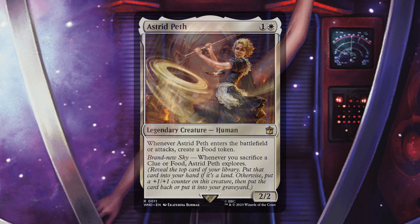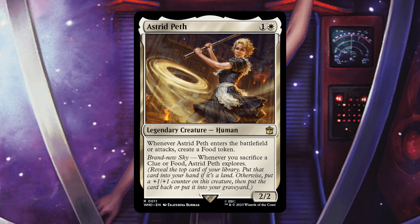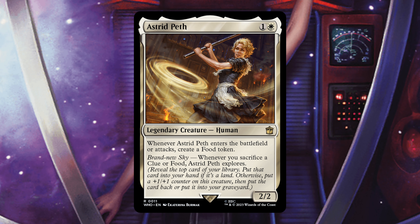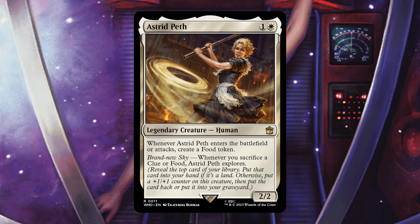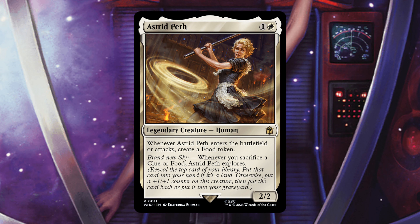Next up is Astrid Peth — 1 and a white legendary Human. When she enters the battlefield or attacks, create a food token. Whenever you sacrifice a clue or food, Astrid Peth explores. I can see this being really great in a food deck, and sacking food to explore and get her bigger all works nicely. But this deck focuses around suspend and vanishing — food and clues don't work here. This is the only thing in the deck that makes food, so I don't really see the purpose of having it.